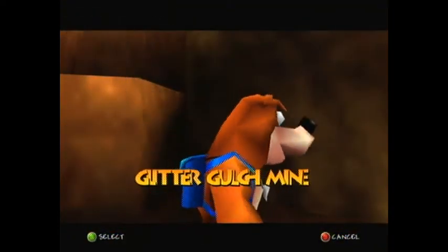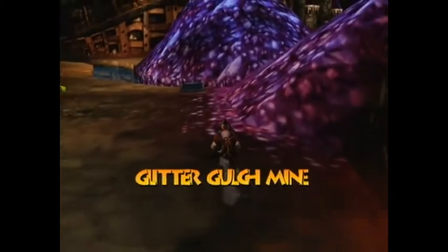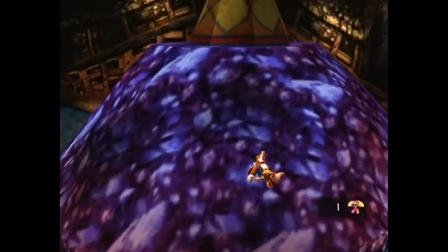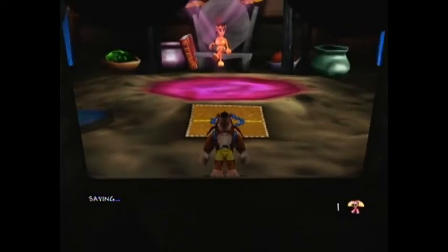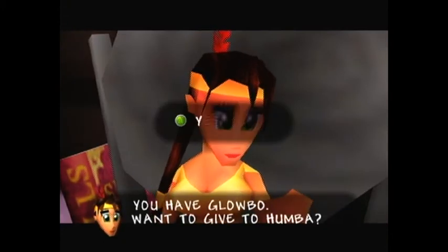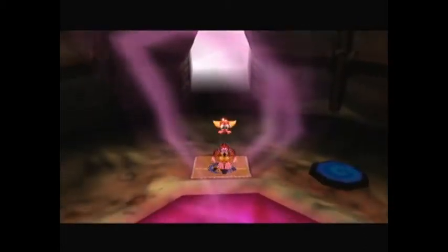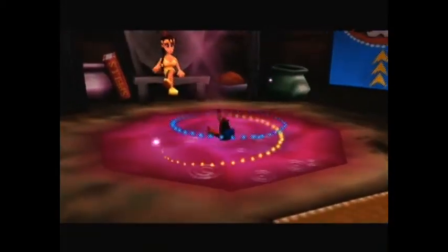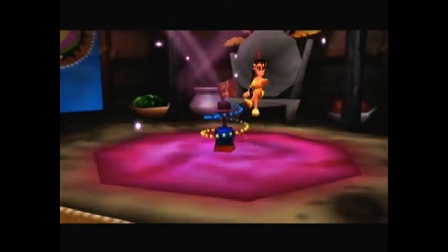I don't actually have the teleportation pad to Wumba's Wigwam open, but fortunately the world entrance is very close to it. Gotta grab our Flobo, of course. The warp pad is actually inside Wumba's Wigwam this time — I think that's the only time it happens, but I might be wrong about that. And our transformation is... Explosions!